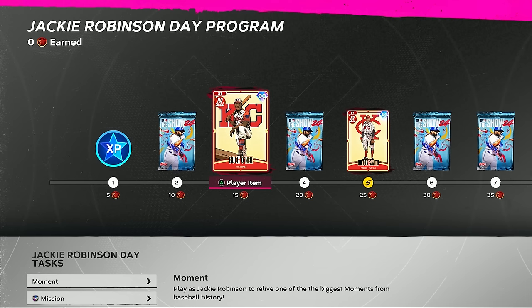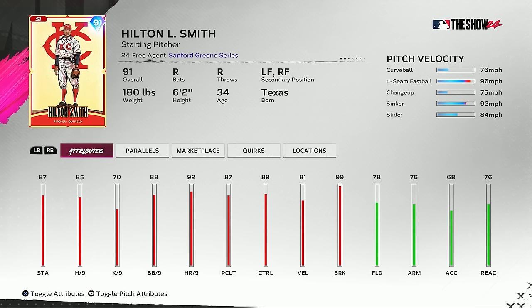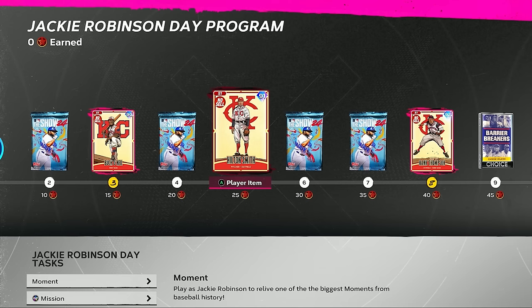At 25 points we get our second card, a 91 overall Hilton Smith starting pitcher. He has hitting attributes and left and right field secondaries. On the pitching side: 87 stamina, 85 hits per nine, 87 pitching clutch, 88 walks per nine, 89 control, 81 velocity, and 99 break. His pitch selection includes a curveball, four-seam fastball, changeup, sinker, and slider. His hitting attributes are 72 contact versus righties, 84 versus lefties, 40 power versus righties, 52 versus lefties, 70 vision, 80 clutch. No quirks for him either.